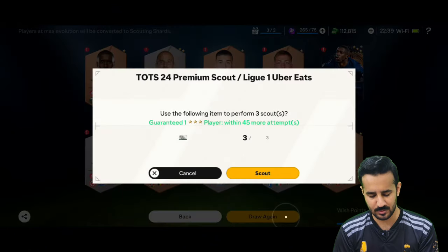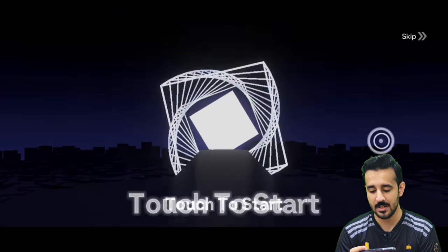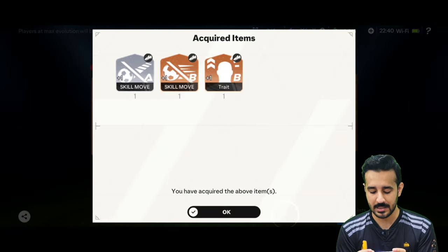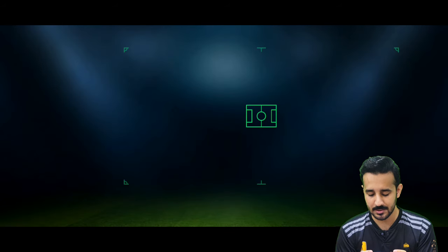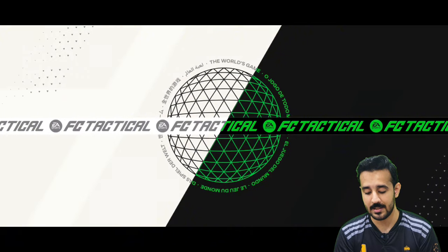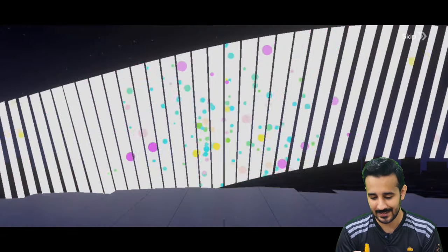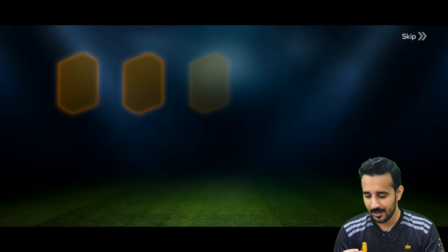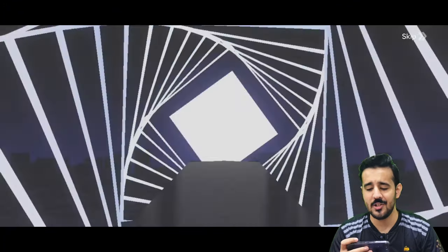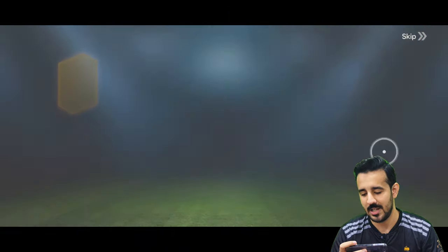There are three scout tokens for the League One, but we got nothing from them. Now we have to spend our tactical points — we have more than 100k. Ten packs cost 1,200 tactical points. First batch done and we got nothing — Dembele was free but from the first 10 packs there is nothing.